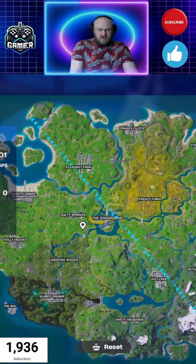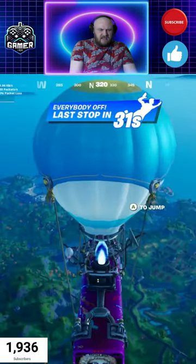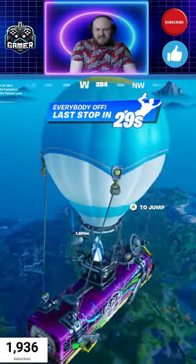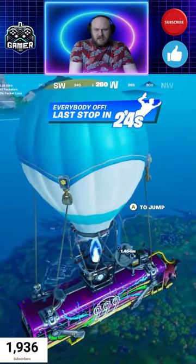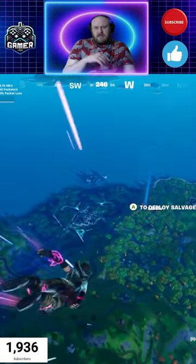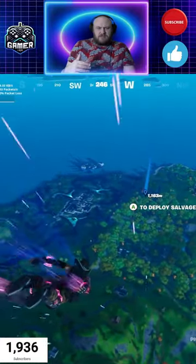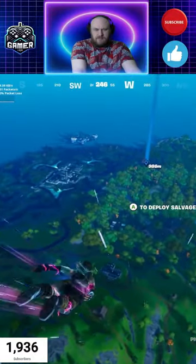If you open your map and go down to the bottom left, go up past Slurpy, left of Weapon Woods, there's a place — I think everyone knows it — but if you highlight that you'll see it. This is the best place to get mats: metal, wood, and brick. There's also an upgrade bench where you can upgrade your weapons pretty much to the full amount, whether it's gold or purple.